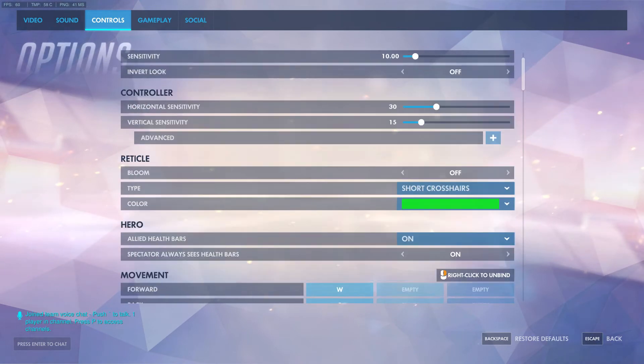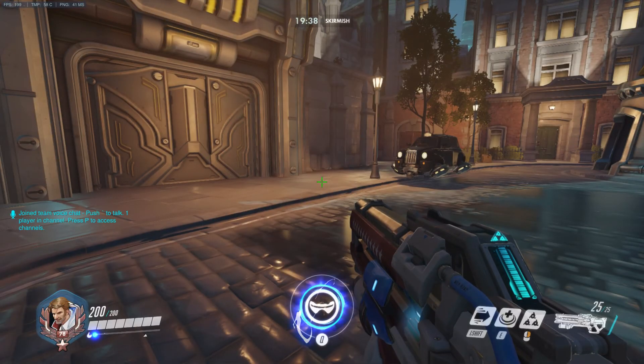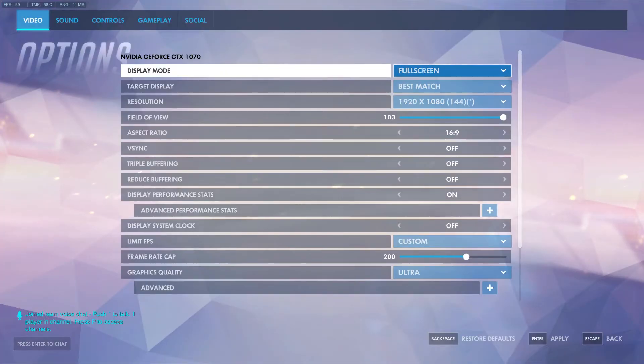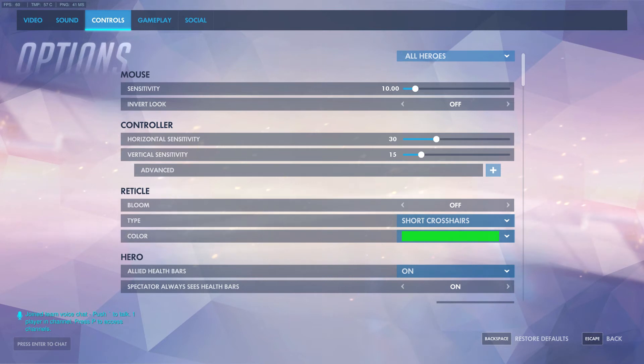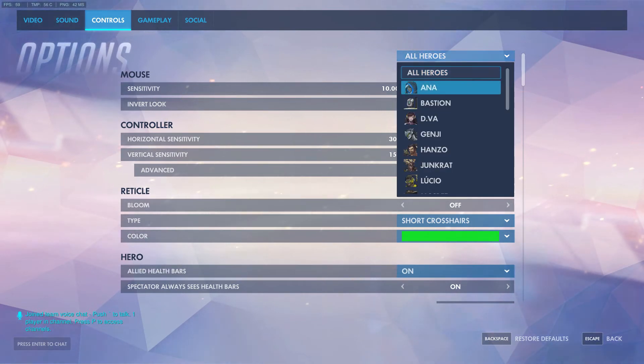The big thing I want to talk about in controls is allied health bars. It's off by default and it honestly shouldn't even be an option because it's so important - make sure you have it on for all heroes. It shows your teammates' health when they're low. For example, if you're a Roadhog or Winston in solo queue and your teammates aren't communicating, you could jump in only to find out they were all at one HP. With allied health bars on, you can see teammates' HP when it's low and gauge when to start an attack or engagement.